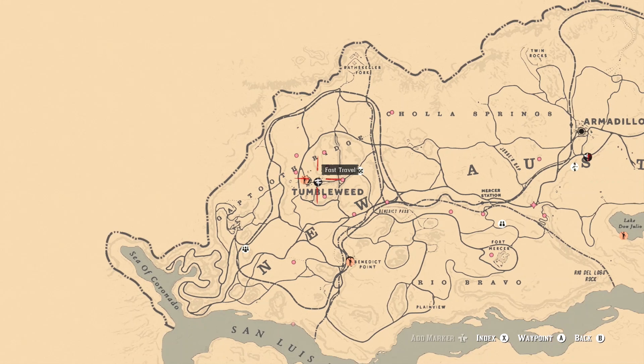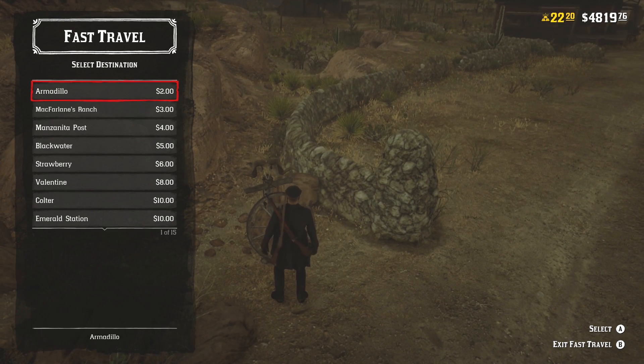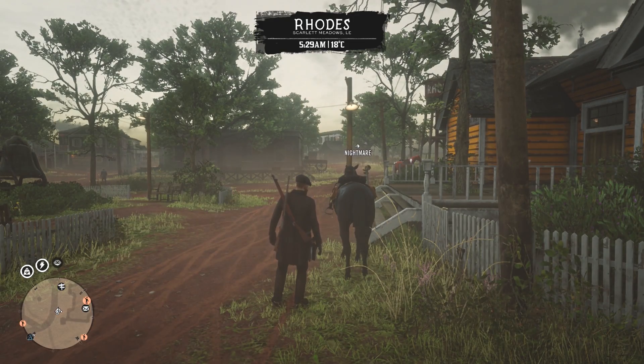Before we get into the method, as always spawn in Tumbleweed and then fast travel to this location. By doing that you'll spawn into a lobby where most of the players are in Tumbleweed, and when you go to Rhodes what will happen is there will be no one there. You can just go around Rhodes doing whatever you want, and most importantly grinding out money and XP.